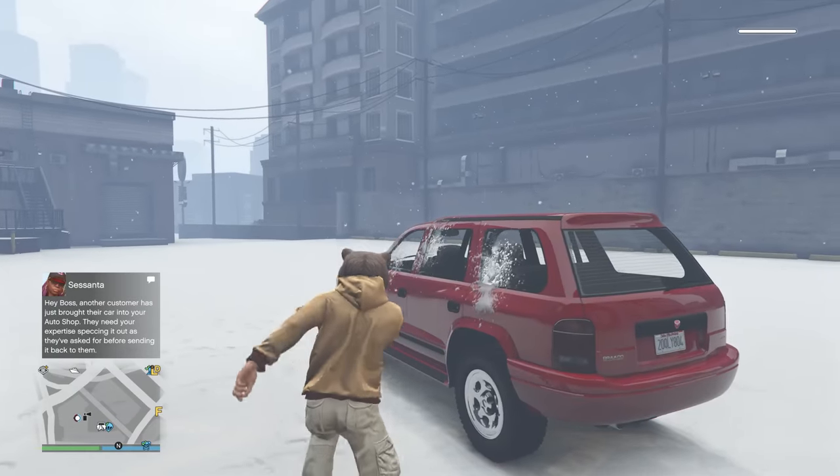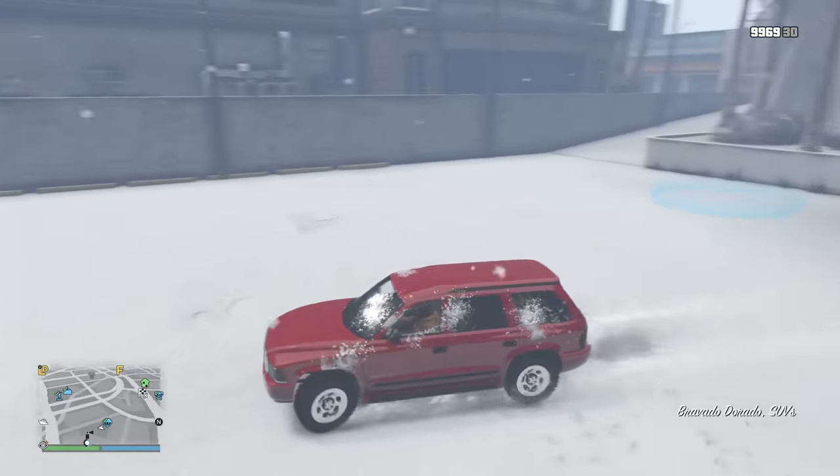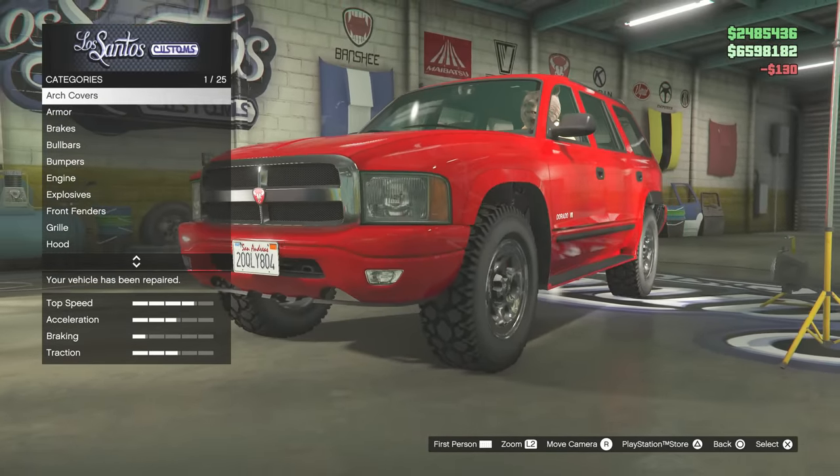It'd be nice to test this vehicle in the snow. Let's see what it does. When I get into LSC, all these windows clear — let me damage the car just to make sure. In LSC it doesn't look like snow anymore, just looks like it's got cocaine all over my car.